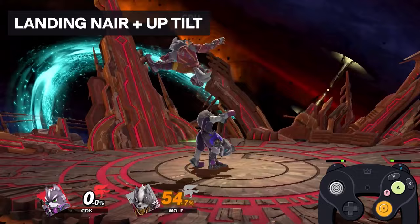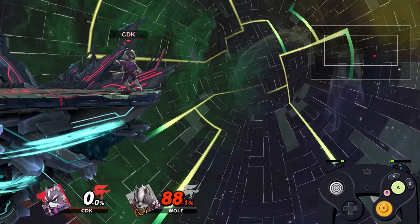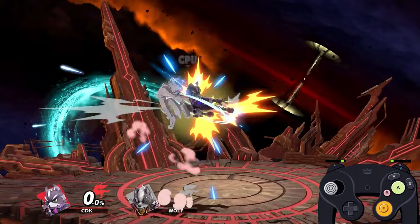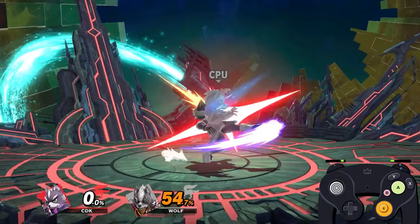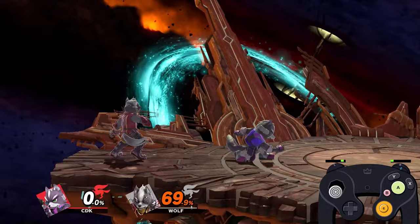At a slightly higher percent we have landing nair into up tilt strings, which is really good — you get a lot out of it. If you decide to end your up tilts when you realize you can't do them anymore, instead of going for a true combo nair, you can go for a mix-up where you catch their landing, wait for them, or try to parry to see how they expend their next option. It's really good for doing a lot of damage and burning their options.